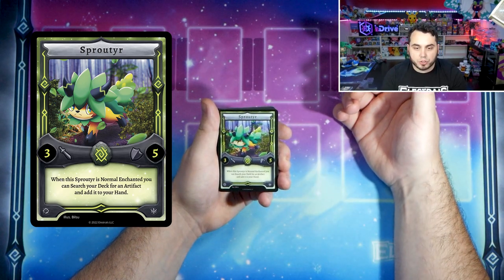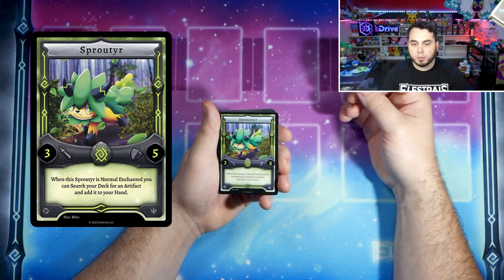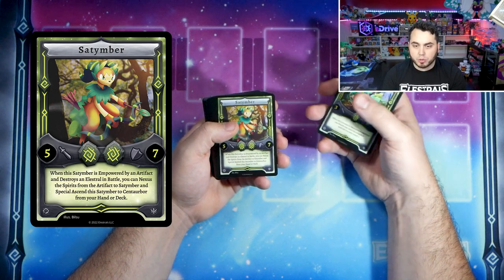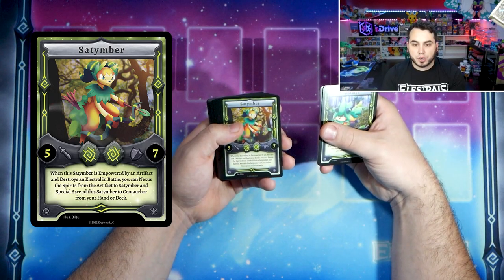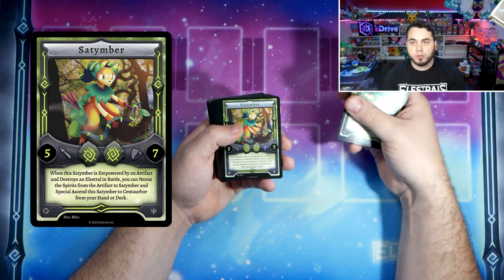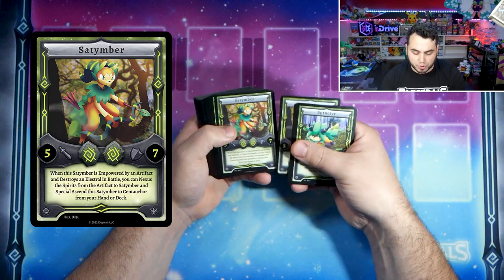So this is Sprouter. Sprouter allows you to search your deck for an artifact, which is really helpful for being able to boost the power of your elustrals very quickly. You've got Satimber here, which has a very unique effect that allows it to essentially special ascend into Centarbor very quickly if you can pair Satimber with an artifact and destroy an elustral — which sounds complicated, but it's really not too bad if you can get Satimber on the field effectively.